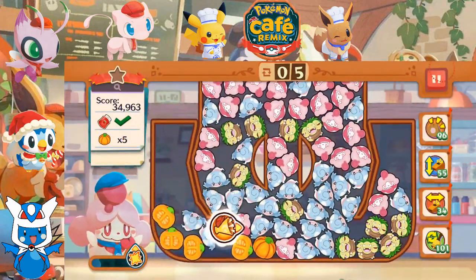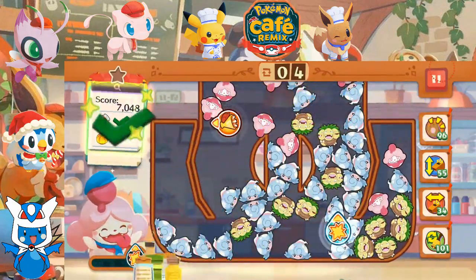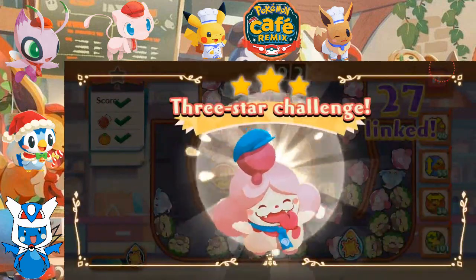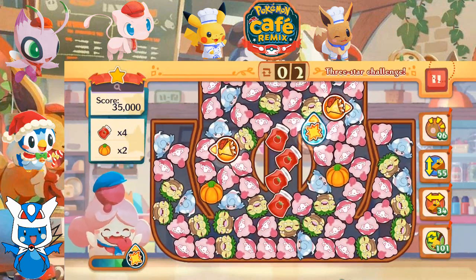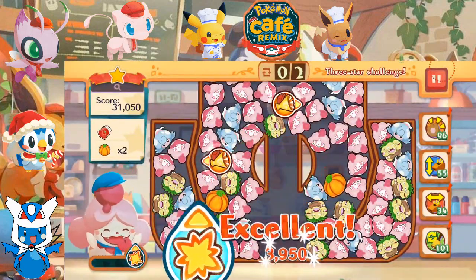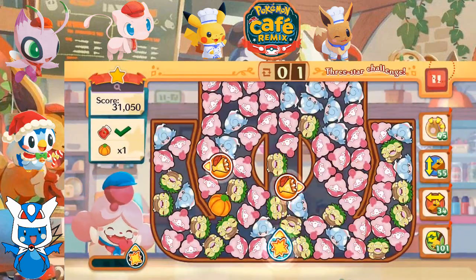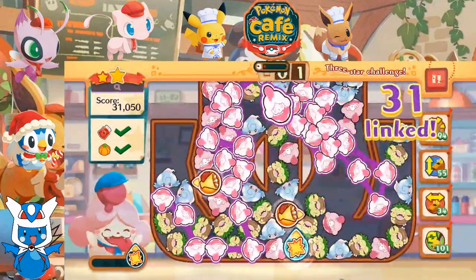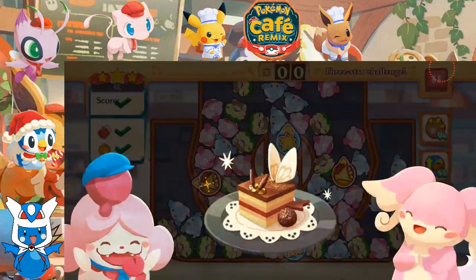We're running out of moves. We absolutely need to deal with more pumpkin. We have two moves remaining, one skill up — we can't win this. Well, get rid of this, get rid of that, get rid of that. And there we go. That's one way to do it, I suppose. We're serving up some chocolate cake for Audino.